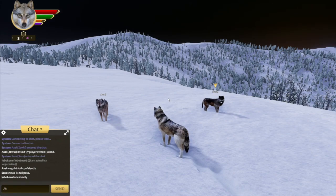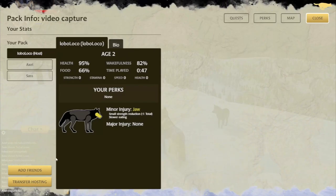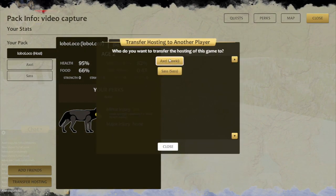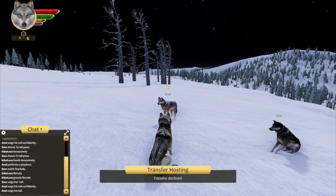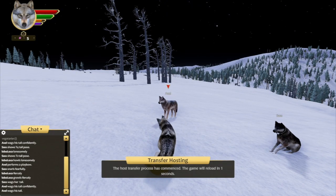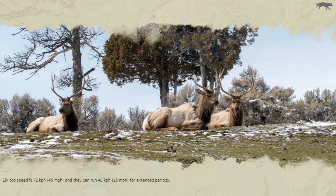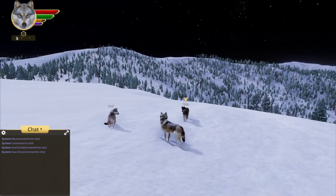Another feature that players have wanted for a long time has finally made it to the top of Miko's to-do list: host transfer. If you're the host and you have to leave, you can open up pack info, click the host transfer button, and choose another player to send the hosting to. That player can accept or decline the transfer — SAS declined it, so let's try Zawkey! Zawkey accepts the transfer, which does require everybody to reload the game — not ideal, but it was the best option. If you take several minutes or more to load the game, you might not be a good candidate for hosting, because the game will time out after a couple of minutes during the transfer process. Now everybody's back in and Zawkey is hosting.